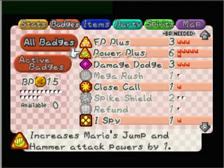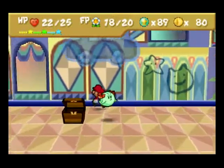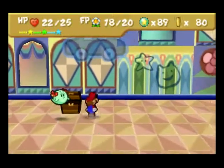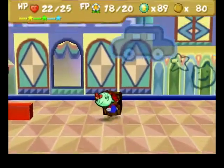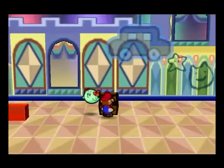In the last episode, I got down to the Shy Guy's Toy Box, and I'm equipping Power Plus, because as you can see, this dude is gone. I beat him, and I opened this box and it had Power Plus, which raises my hammer and jump attacks.